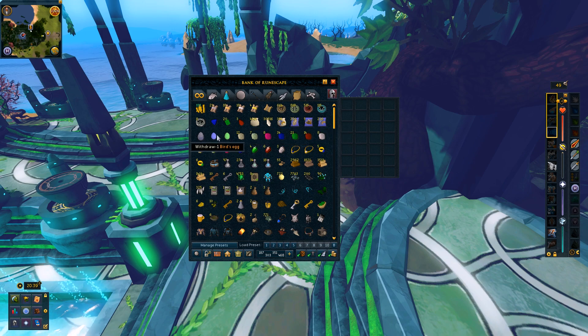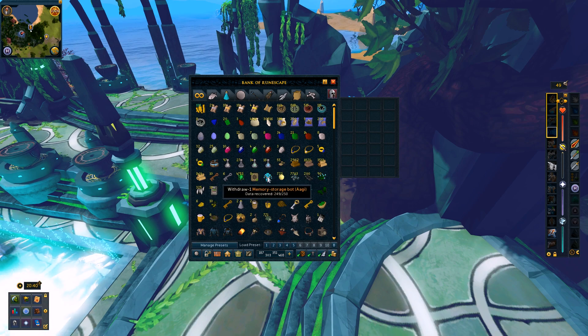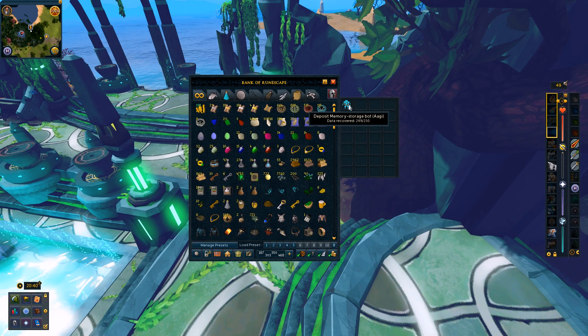I have some eggs here that I can't hatch because my summoning level is not high enough. I believe these eggs require 60 summoning, which we don't have. Then I have some gems for placeholders because I do mine gems every now and then. I really want to train crafting this way. Essentially, this entire first tab is mostly for all my crafting stuff.